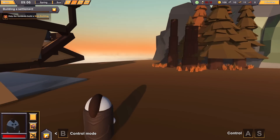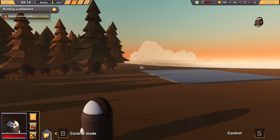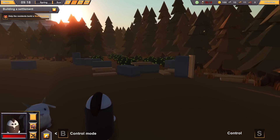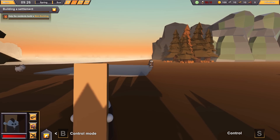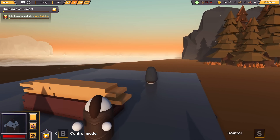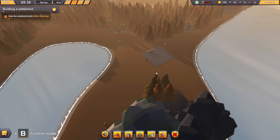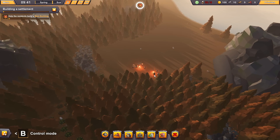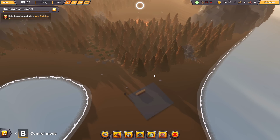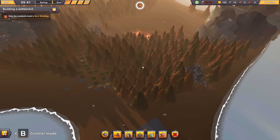Put me in control mode — so there you go. I'm controlling my little mohawked king right now. They're going to drop a whole bunch of resources over here. You can use control mode to actually help out and bring supplies over to the main building area if you want. Right now I'd probably use this time to set up some infrastructure. Wait — where the hell are you guys over there? They deployed on the other side of the woods.